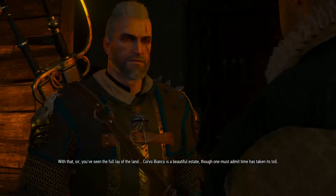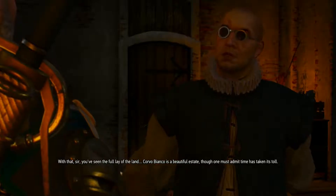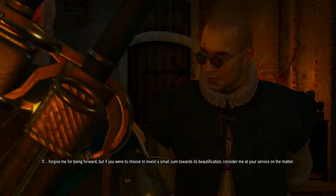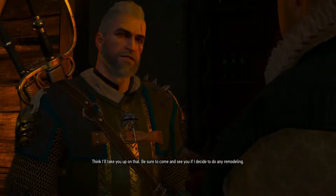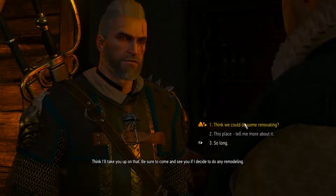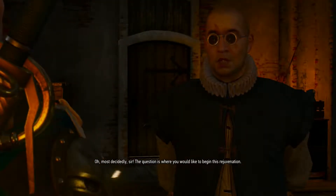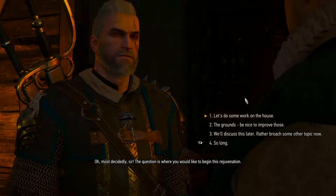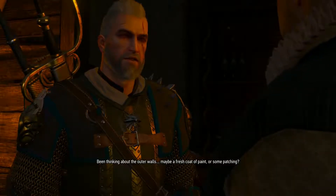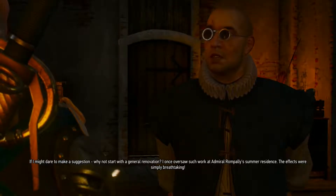We've actually never got to look inside this place before, so what have I actually got? Welcome inside — on the left is the master bedroom, on the right the dining hall and kitchen. Upstairs you shall find the guest room, currently used for storage. At the moment the house is only minimally furnished, yet I believe we will together devise some innovative arrangements. A few paintings, for instance, would breathe new life into the abode immediately. Corvo Bianco is a beautiful estate, though one must admit time has taken its toll. If you were to choose to invest a small sum towards its beautification, consider me at your service on the matter. Think I'll take you up on that — we can definitely remodel this place.